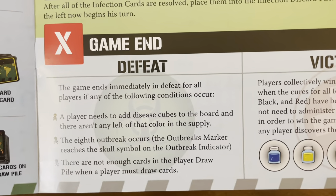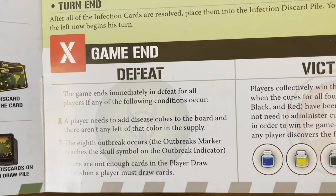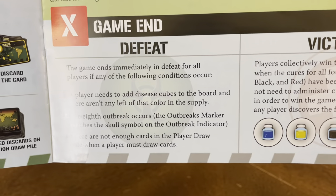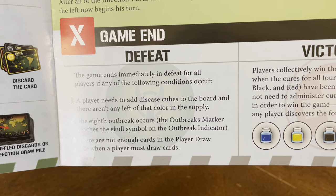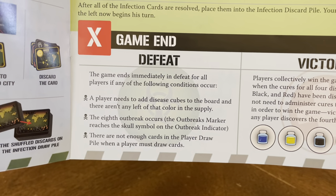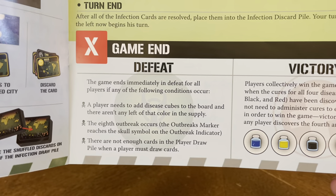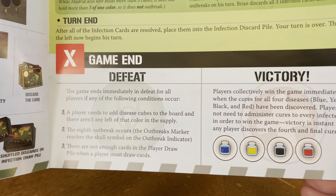Game end — Defeat: the game ends immediately in defeat for all players if any of the following occurs: a player needs to add disease cubes and there aren't any left of that color in the supply; the eighth outbreak occurs; the outbreak marker reaches the skull symbol; or there are not enough cards in the player draw pile when a player must draw cards.